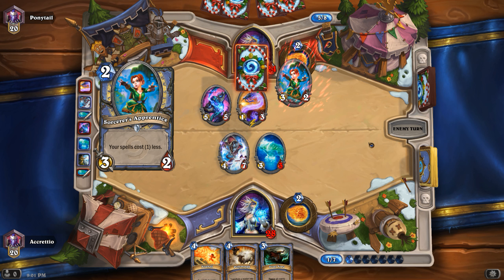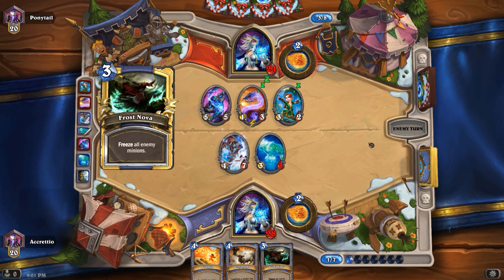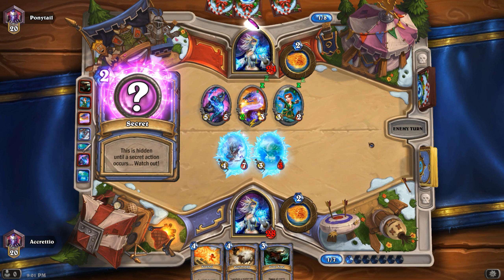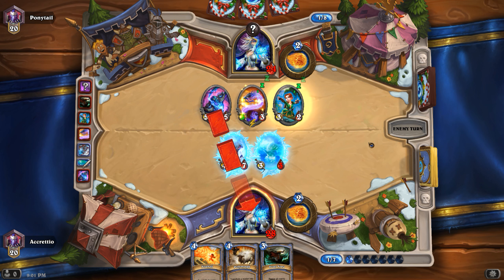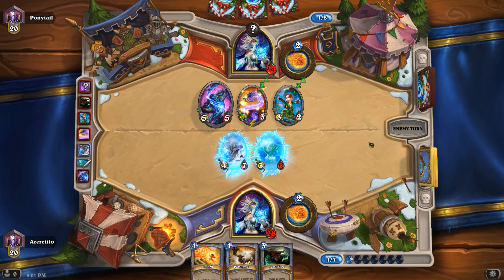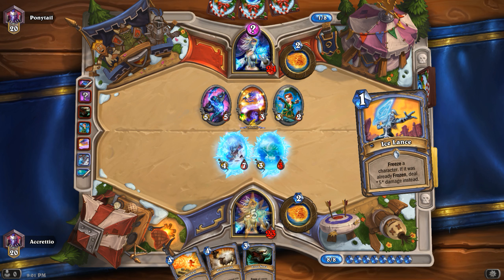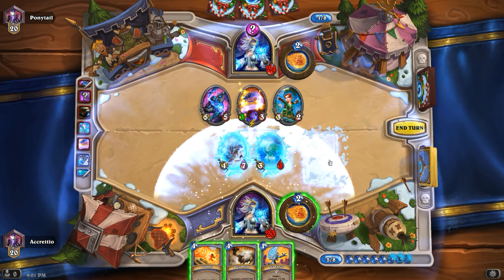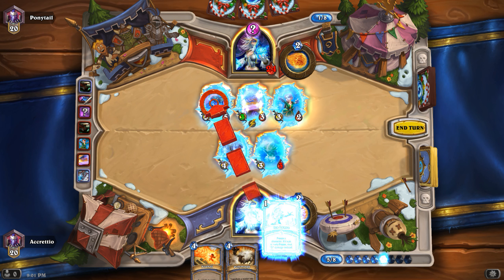Oh, we're just alike! She plays Frost Nova too — that's not good. I don't like the... Let's deal five damage. Should we go for Fireball? No, let's go for Frost Nova. Yes, we could — and then Ice Bombs on a big minion.